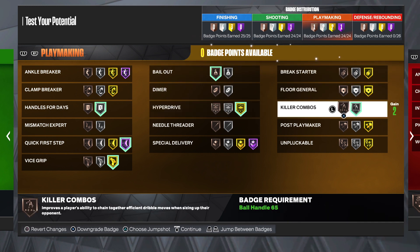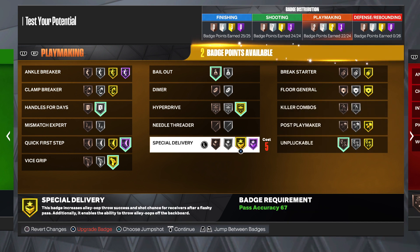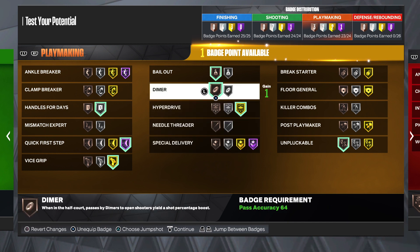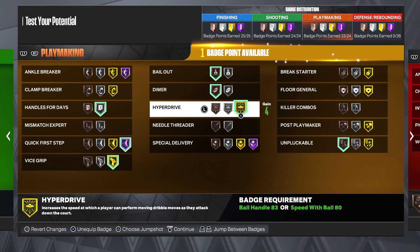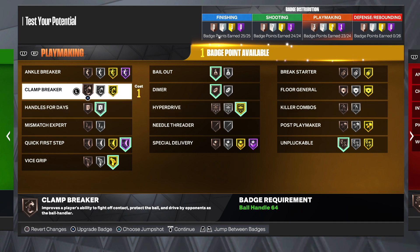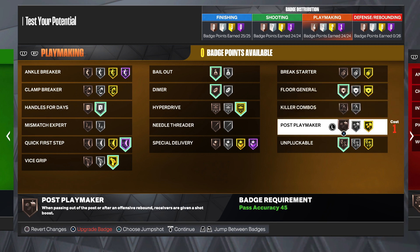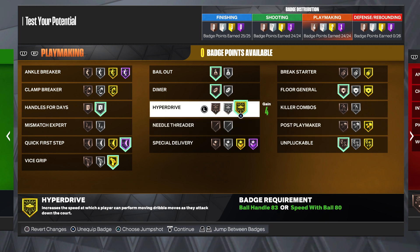Over to playmaking: Handles for Days, Quick First Step, Vice Grip, Bail Out, Killer Combos, and Floor General. Quick First Step Hall of Fame is key, and Vice Grip so you don't turn it over after getting a steal. Hyperdrive makes it dribble faster in rotation. Killer Combos and Clamp Breaker are good too so you can run by players. This is probably what I would run in most park situations.